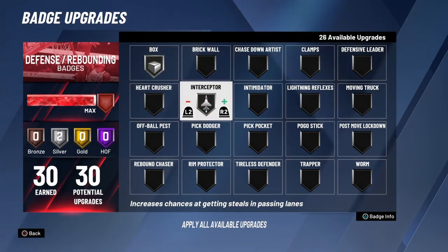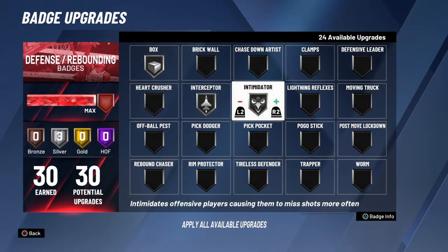Another one is interceptor, because interceptor I feel is perfect being silver. Hall of Fame just doesn't work as good as you'd expect, and silver kind of has that really good fine balance to it. Gold and Hall of Fame just don't perform at what you'd want, so you can save those badge spaces on defense and rebounding and put them in other spots.